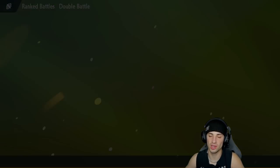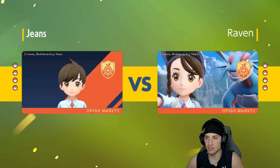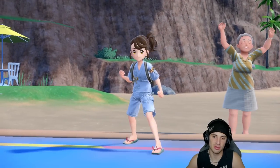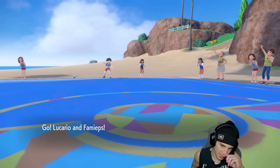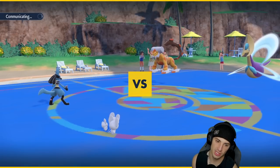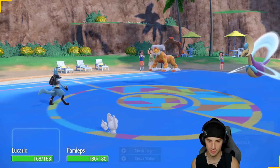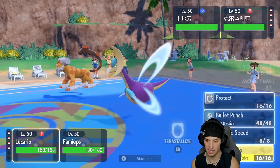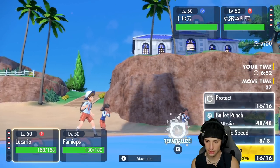Lucario with first-turn priority is pretty massive for us. I really wish it was Steel Tera-type so Bullet Punch would do more damage, but ExtremeSpeed with Normal Tera-type works fine since it removes most of our weaknesses. Opponent sends out Intimidate on Landorus and Cresselia. At this point, do I just Terastallize Lucario? Landorus can use Earthquake freely which kind of sucks, but I'm still going to Terastallize.